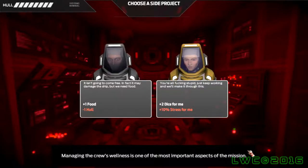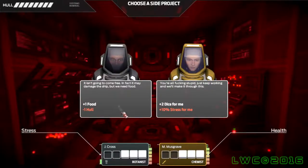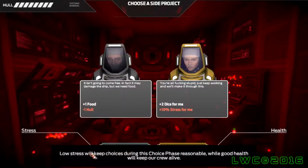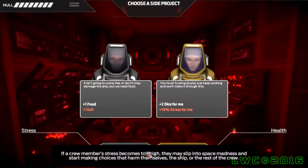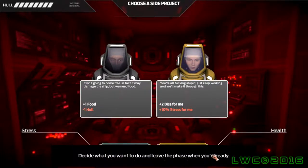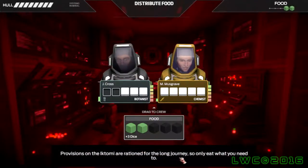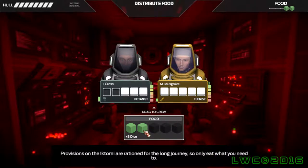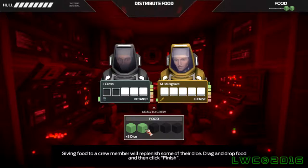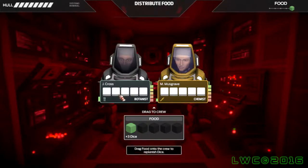After every event, you get to a point where you can choose a side project that gives you some decisions on what you can do. We can either get more food and have it do one damage to the hull for some reason, or the second option gives two dice for one person and 10% stress for them. About stress — when I first played this game, I thought stress was going to be a big thing that would cause negative attributes to your crew member.